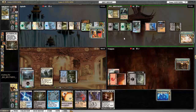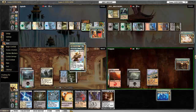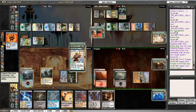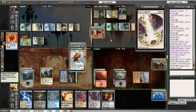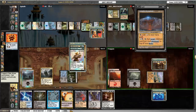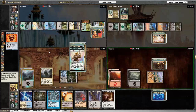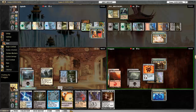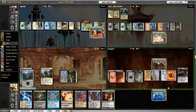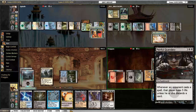Child of Alara decides to draw cards with Sylvan Library. He casts Day of Judgment and then uses Bojuka Bog to get rid of Ragnar's graveyard. Sometimes the replays go really fast and sometimes really slow, so every once in a while I'll miss stuff and have to go back. Rakdos casts Painful Quandary — that's annoying as crap.